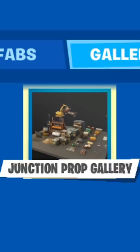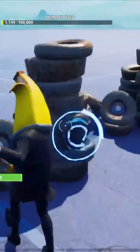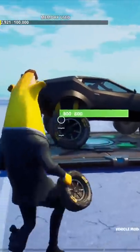The second and even more secret thing is if you go to the Junk Junction prop gallery and throw out the tires and just place down a bunch of these, then if you break them, eventually you're going to get the chonker tires. Look at that — there it is. And then they actually work and interact with the cars. It's awesome.